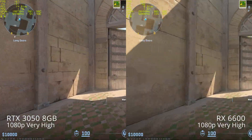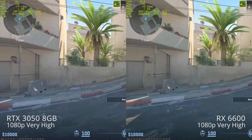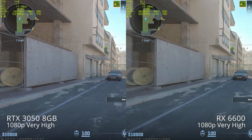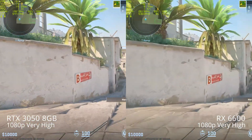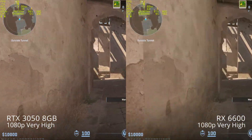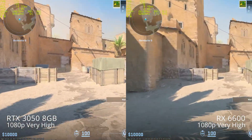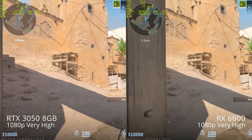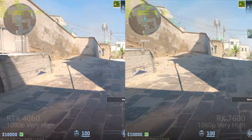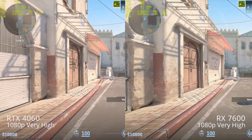Counter-Strike 2 can run on pretty much a potato, so I'm not going to bother with low, medium, or high settings — we're just going to max it out at the Very High setting, which enables 8x multi-sample anti-aliasing. MSAA hasn't been a thing in most games for over a decade because it's been replaced by deferred rendering techniques and post-processing AA filters like FXAA, SMAA, TAA, and newer stuff like DLSS and FSR doing AA-type work. So we're just maxed out, running 1080p, 1440p, and 4K.